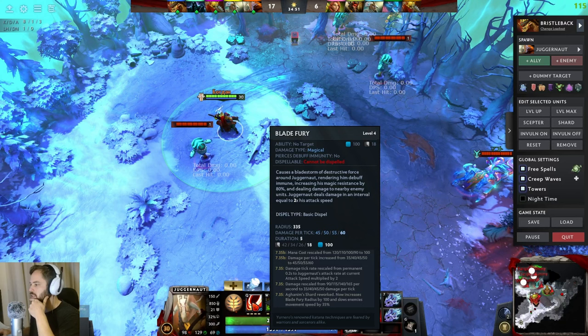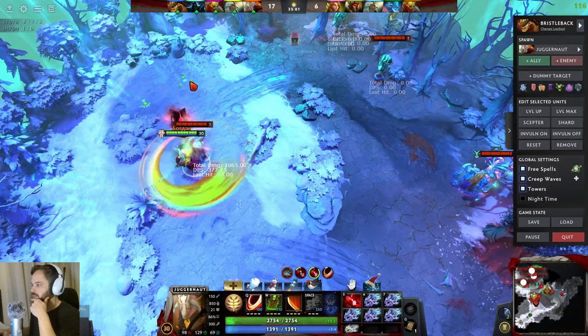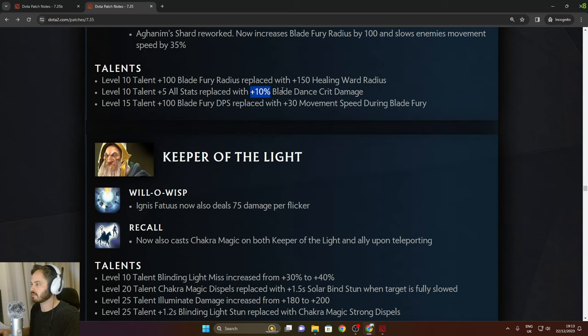Juggernaut with six Moon Shards deals 1,845 with Bloodstone increasing it. You can pop the heal for a super big heal. Level talents: 100 Blade Fury radius replaced with 150 Healing Ward radius, 5 all stats replaced with 10% Blade Dance crit damage, and 100 Blade Fury DPS rescaled with 30 movement speed during Blade Fury.